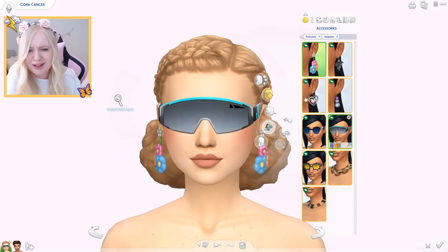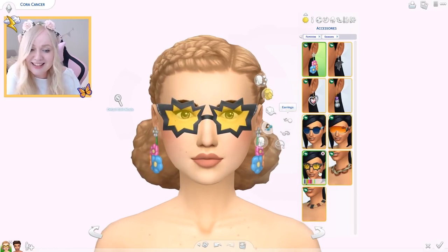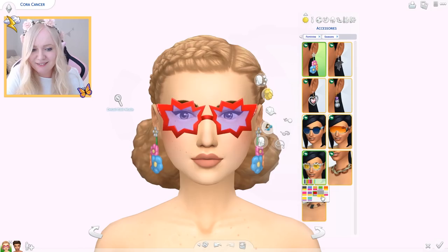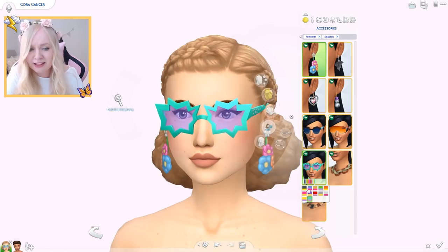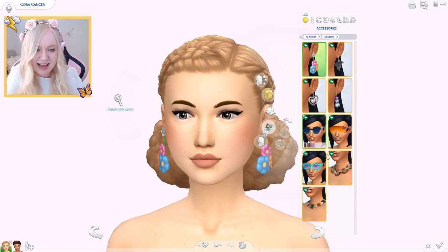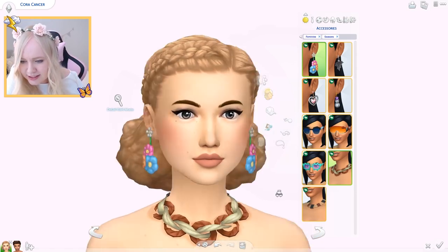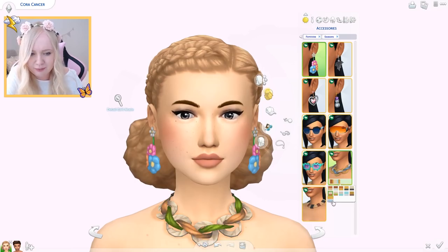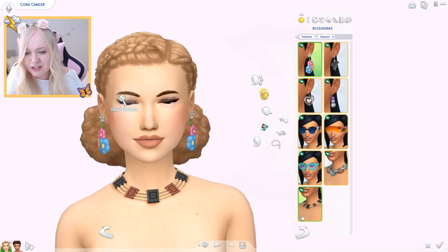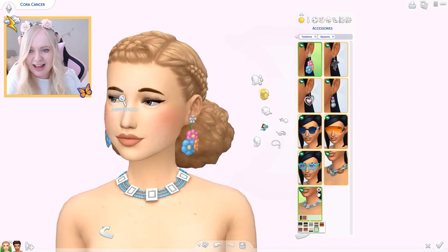We have some funkier colors too. And then we have these ones — they're kind of funny, not my thing. And then these ones — I don't know what I would use these for. These are giving me rock vibes, like some rocker wearing these. Also two new necklaces — we were spoiled with accessories, I am happy! This one is interesting, I'm not sure what it is but it's cool. And then this one I actually really like — it's a really pretty necklace. That's the accessories — hats and hairs.